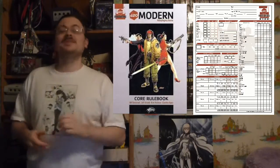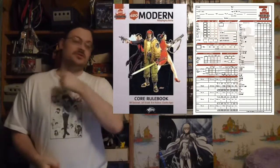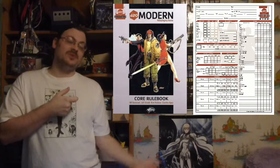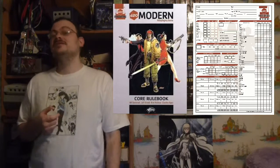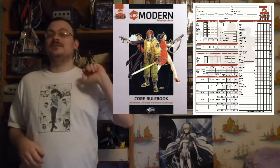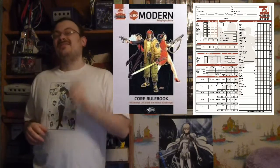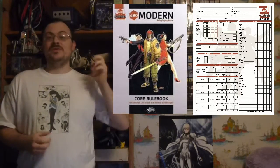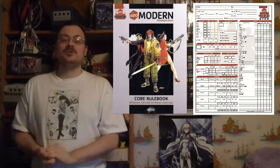Now let's talk about attacking objects. Most objects, if they're just sitting there, can be automatically hit if you're adjacent as a full-round action. If you're trying to ranged attack it, you can as a full-round action and get plus 5 to hit it, but you still have to roll. Most objects have an AC depending on their size and hardness, defined in the book. If an object is being attended and held by someone, it has a defense of 5 plus the holder's Dexterity modifier and their class bonus to defenses. If you attack a held or carried object, that target gets an attack of opportunity against you.